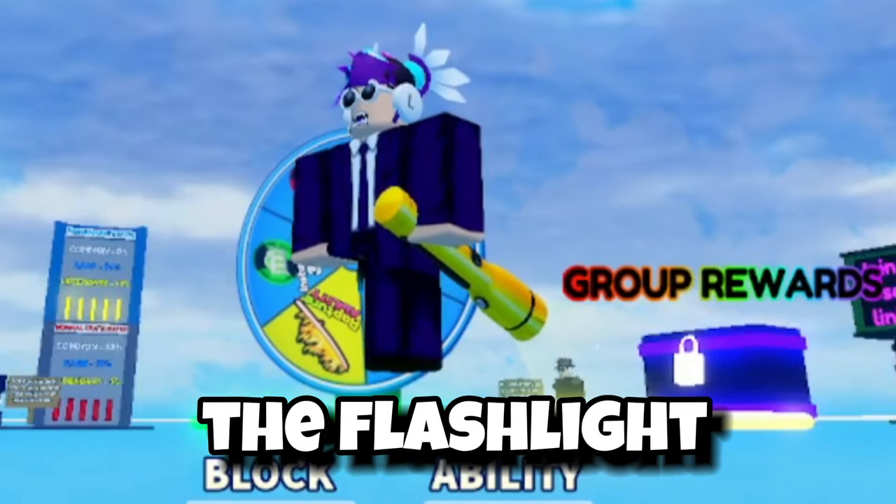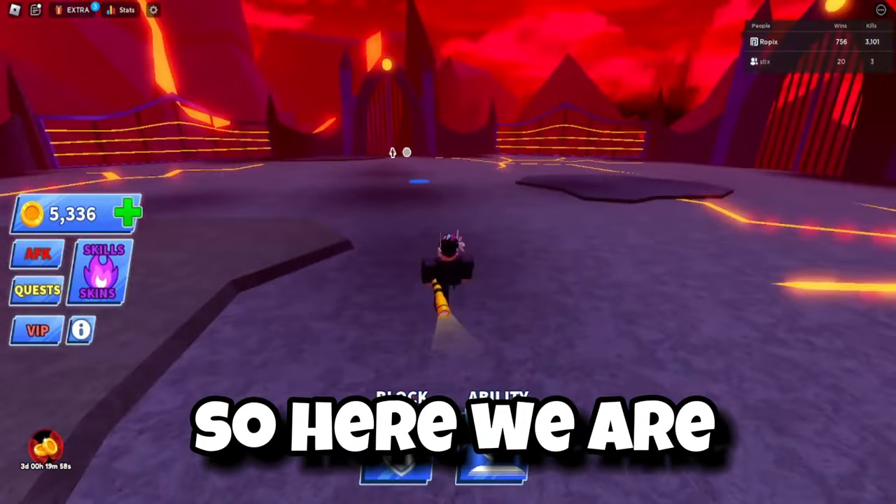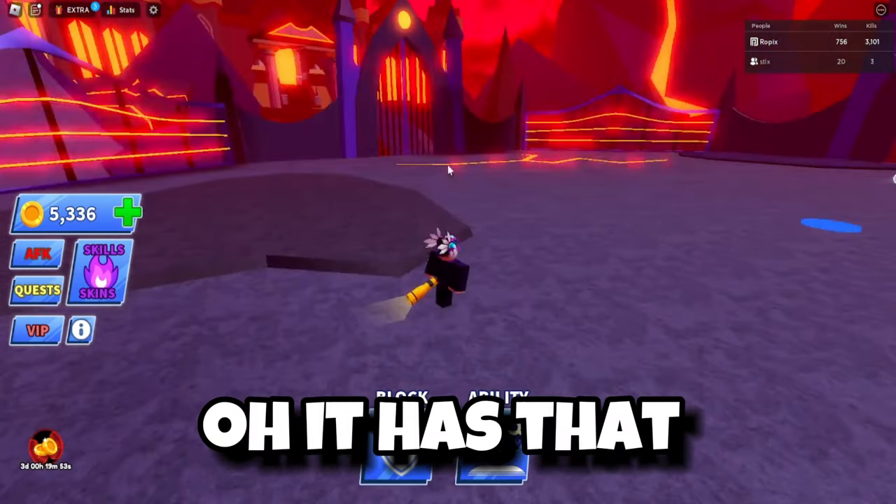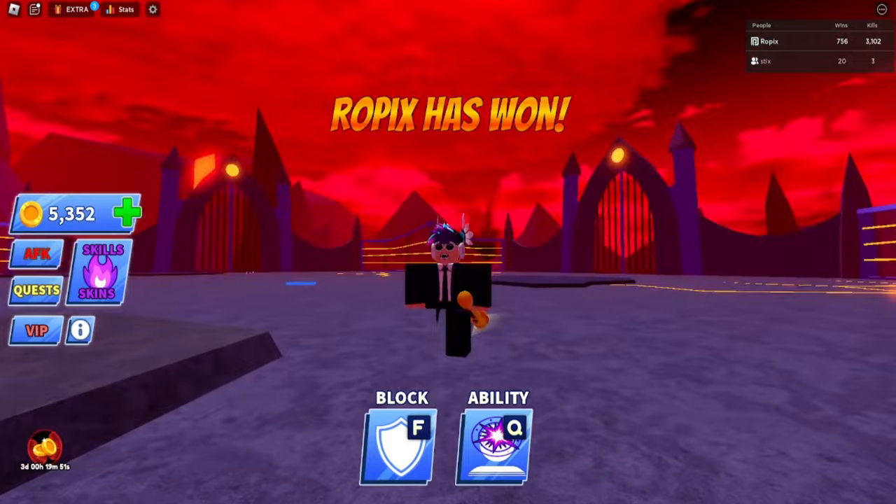So you clicked on this video to get this weapon right here — the flashlight. Here we are, let me show you guys how it looks. It has that blue trail on it — that's pretty cool, isn't it?